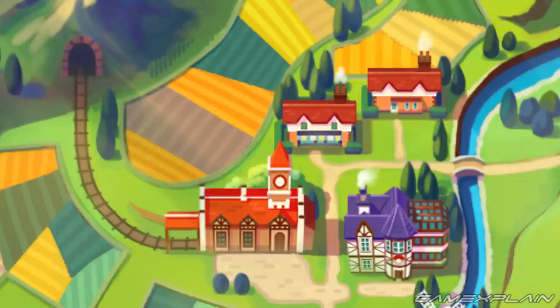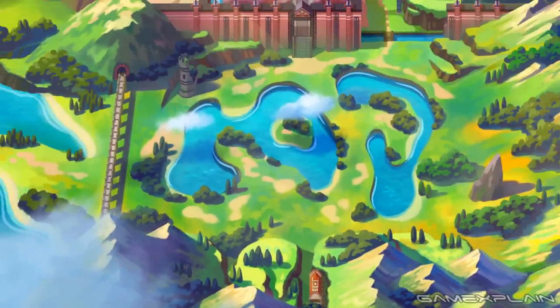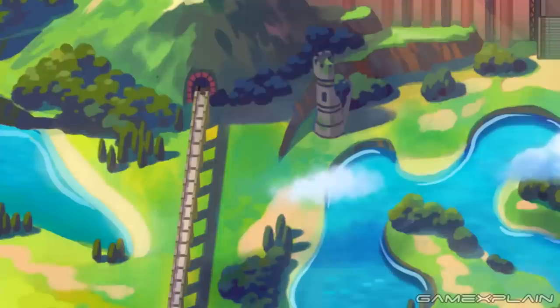The train tracks lead directly into a mountain, but we see another station on the other side. This is where you'll get off and we're pretty sure the game opens up in a big way at this point. We can see two large lakes that take up the majority of this area along with an old castle turret to the northwest and a bridge to the left before opening up to the coast.